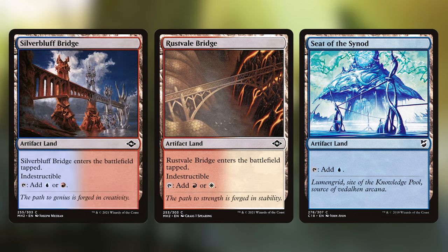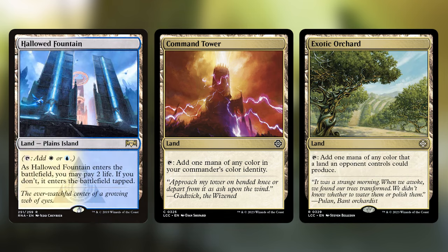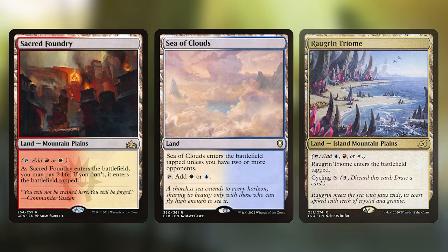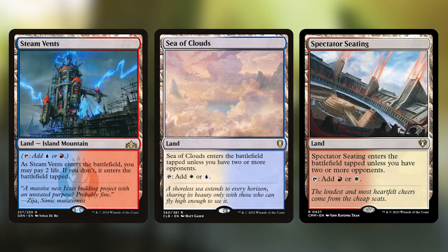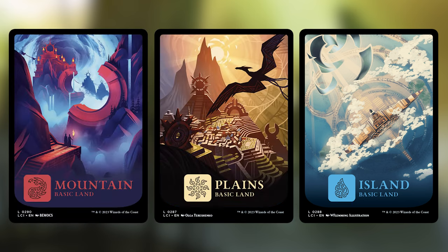The rest of our lands are a standard Jeskai package with Command Tower, Exotic Orchard, Hallowed Fountain, Mystic Monastery, Rogran Triome, Sacred Foundry, Sea of Clouds, Spectator Seating, Steam Vents, Training Center, six Islands, five Mountains, and six Plains.